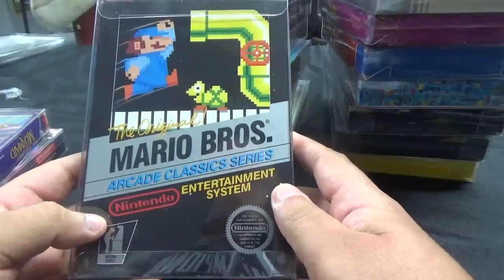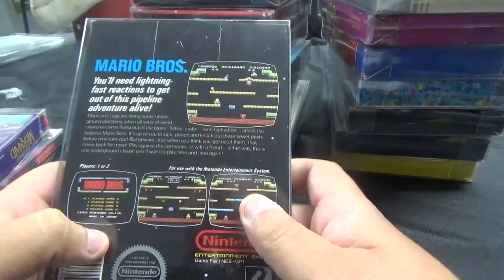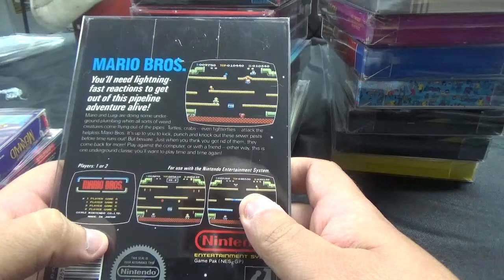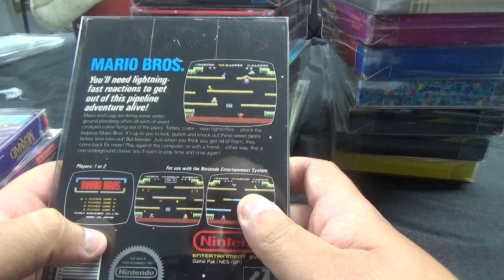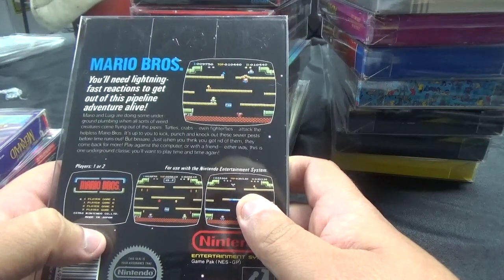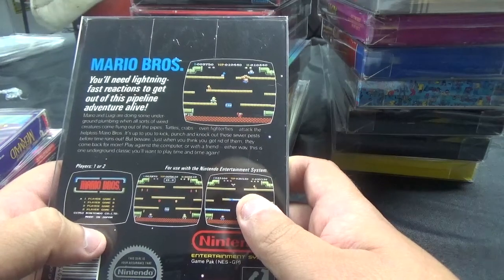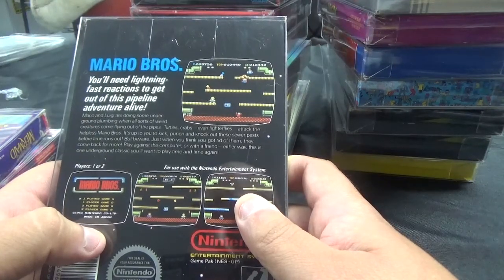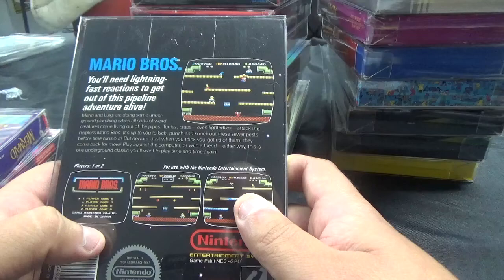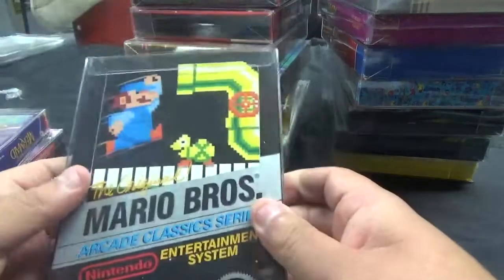Next up, another Black Box Game — the original Mario Brothers, arcade classic series from Nintendo Entertainment System. Mario and Luigi are doing some underground plumbing when all sorts of weird creatures come flying out of the pipes. Turtles, crabs, even fighter flies attack the helpless Mario Brothers. It's up to you to kick, punch, and knock out these sewer pests before time runs out. Play against the computer or with a friend. This is one underground classic you'll want to play time and time again.